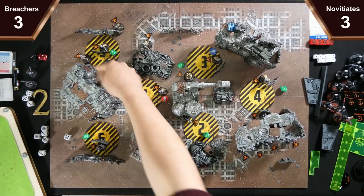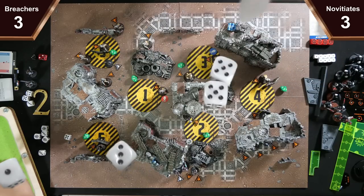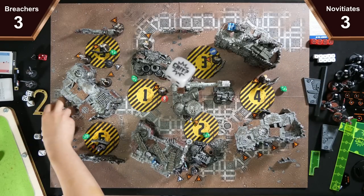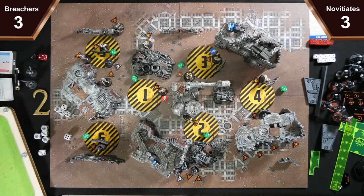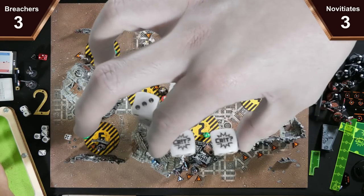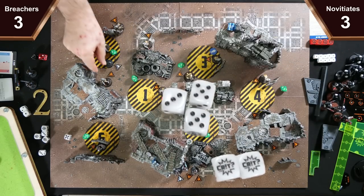I'll hit your Patronus first — hitting on threes. I've got two crits because your armour save is four-up and a hit, and I'll reroll the one because of my attack order. Three crits and a normal success. You get three four-up armour saves — one crit and two fails. So I take two crits and a hit, that's three, six, eight — which is dead.